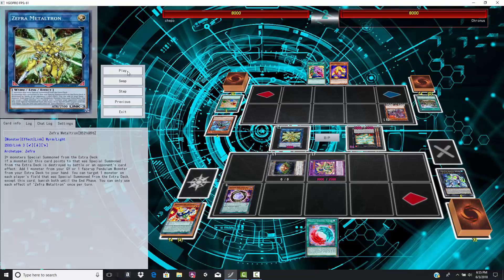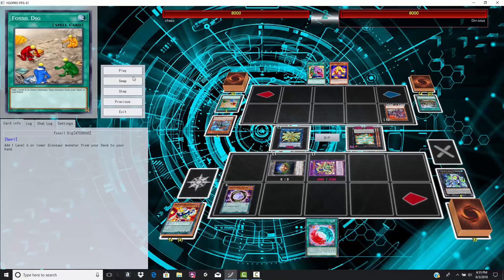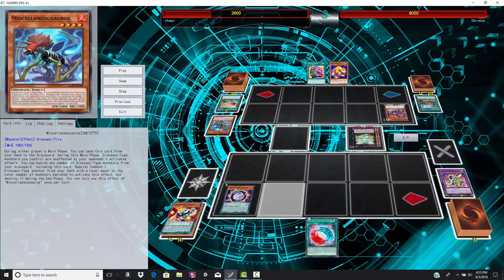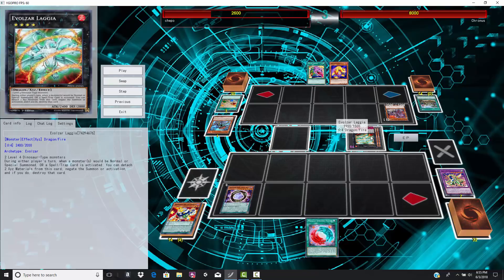He now has Laggia on board. The monsters are losing a little bit of attack because of Lost World, but it's not really that big of a deal. Conductor Tyranno, when you have a big bunch of monsters on your opponent's side of the field, is absolutely amazing. You look at this field and think there's zero ways this guy can come back — he's got a dead copy of Miracle Synchro Fusion and nothing else. Laggia can just negate it.